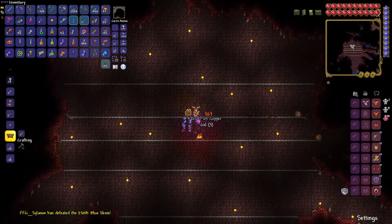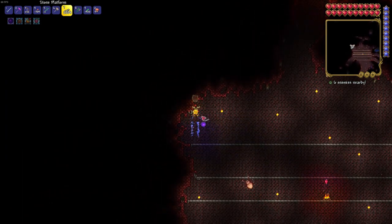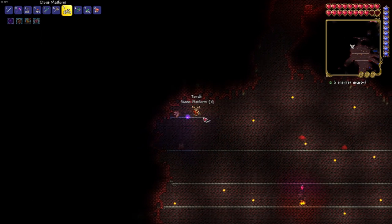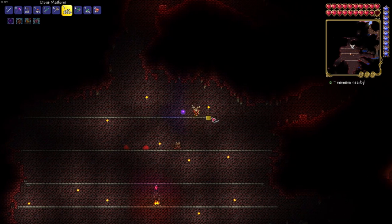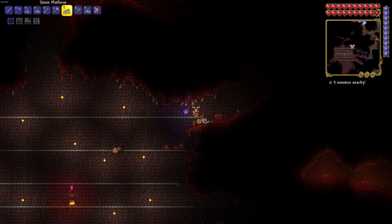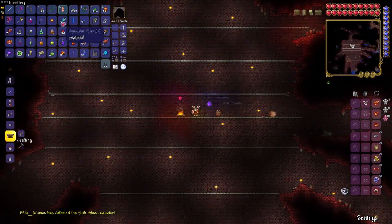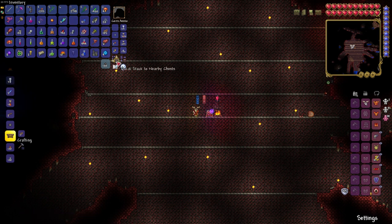This boss took probably the longest to get the trophy out of all of them we've killed so far. The last one we just have to get now in pre-hard mode is the Wall of Flesh. We will be making a video for the Skeletron boss as well as the King Slime boss, just to show you all of the possible items that you can get from those two bosses. The brain mask looks pretty cool — we've worn it for like a day or so.